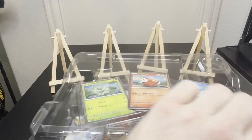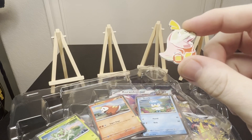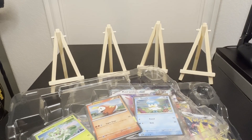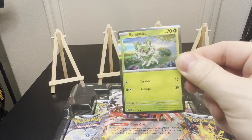Alright, got the plastic out of there so we can get into the contents here. There's the Fuecoco pin. Let me pull out these promo cards real quick so we can get a look at those. I notice that at least in the last two boxes, the promo cards have been slightly different variants — I'm not sure if all three have different variants. Here's the Sprigatito.